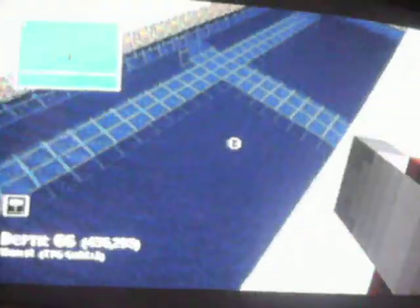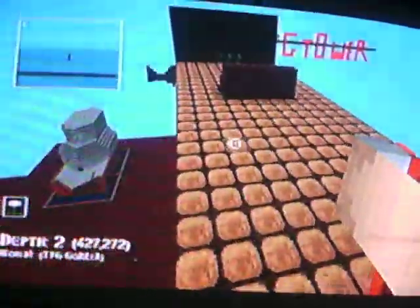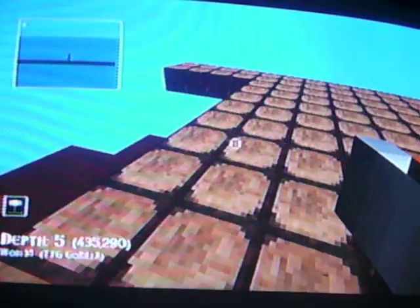There's my new world. That's my pool. This is my treehouse right here. You can jump off this diving board over here into the pool.